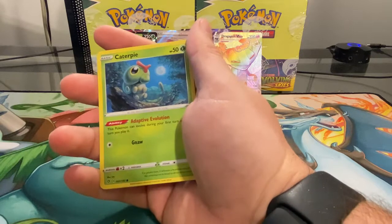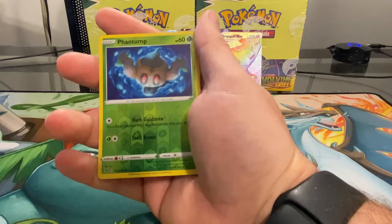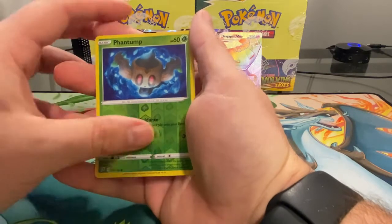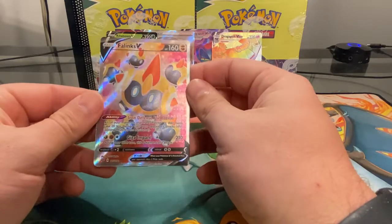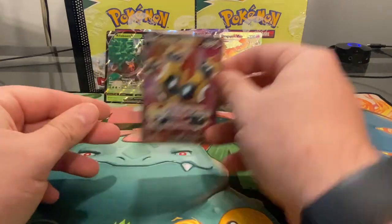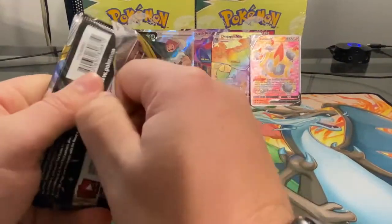Let's keep going — maybe we'll get some more, maybe we won't. A Caterpie, Stufful, reverse holo Phantump, and a Falinks V. I believe that is a full art card. This is great — so many hits out of these packs! Three more to go and then we are done for today.